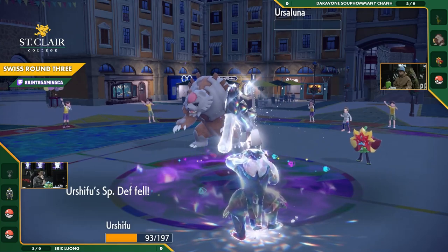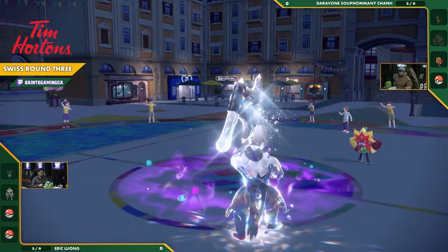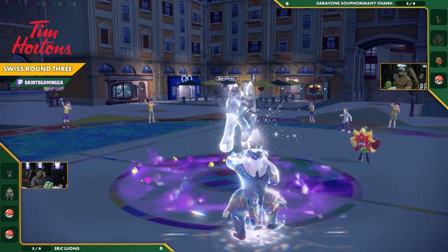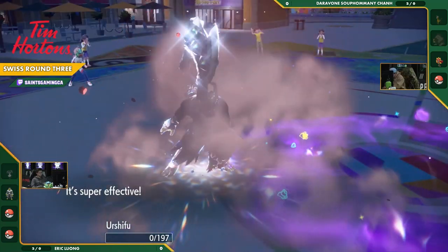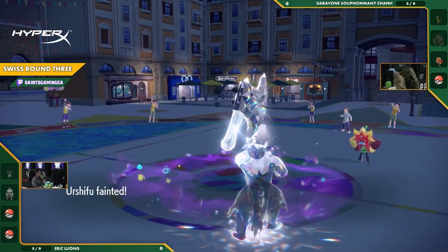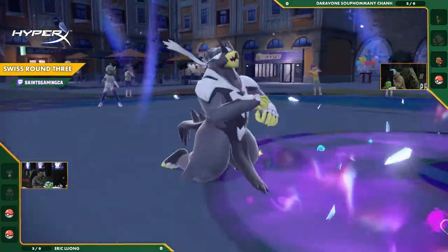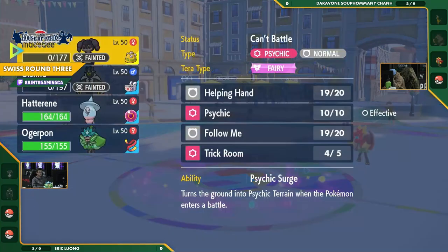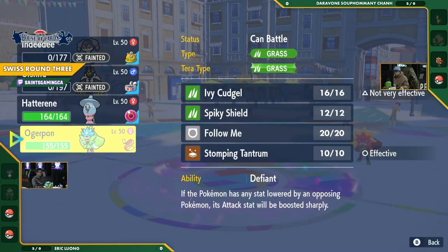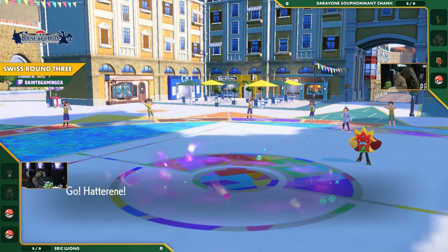Three Close Combats — this guy is a glass cannon right now. He is living on a thread. Any hit will take out this Urshifu. There's the super effective Ivy Cudgel — that's going to take out Urshifu, no questions asked. But that Urshifu did its job: it took out Ursaluna, it took out Ferrigatref. What else do you need from it? But Daravone doing a good job at keeping pace — it's a 2v2 situation, pretty dead even right now.